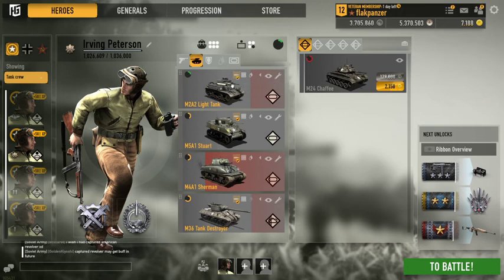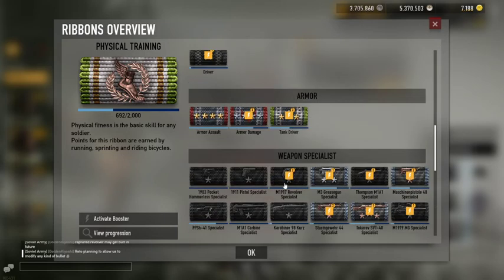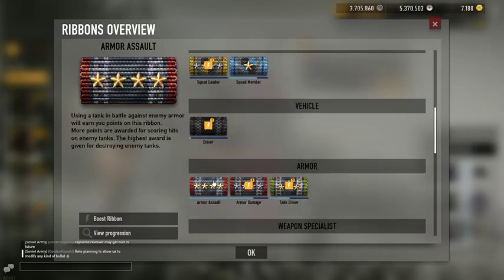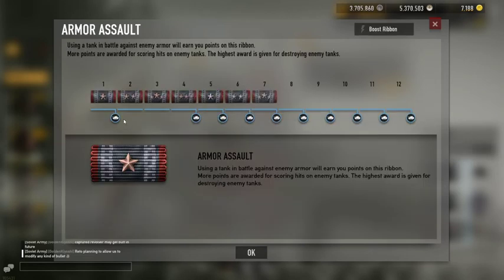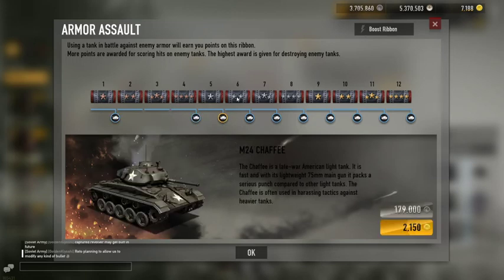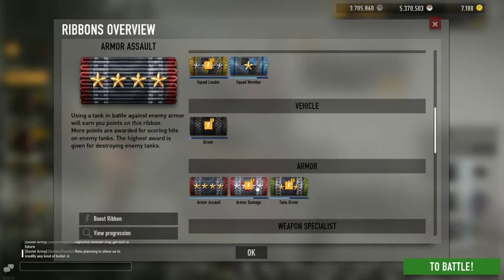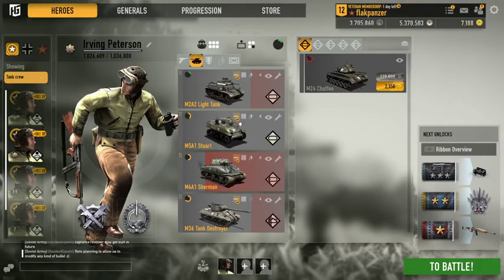Anything you kill with this tank — jeeps, bikes, APCs — contributes to the Armor Assault ribbon. The Armor Assault ribbon is what works toward unlocking higher-tier tanks, so if you want to skip the Stuart and go directly to higher-tier tanks, this is the ribbon to work on. You can use this particular tank to unlock every single tank in the game for the U.S. side.